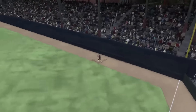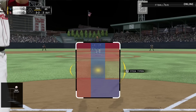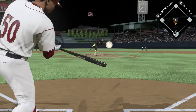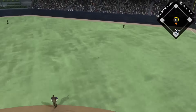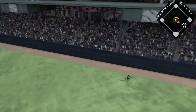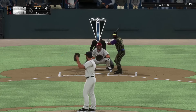Bumgarner hits one deep to right field but it's at the warning track and won't go out, not even at Sportsman's Park. Then we have Mookie Betts - we work ourselves to a full count. Felix is at 45 pitches and he leaves one over the middle. Mookie hits a nice little opposite field cheap home run at Sportsman's Park and we go up one to nothing.